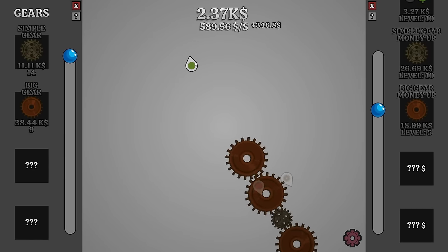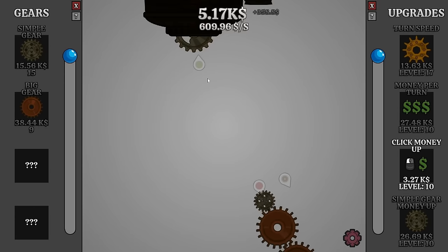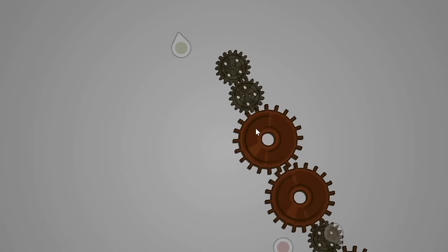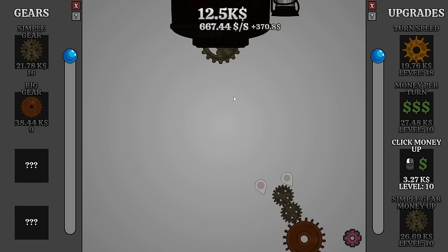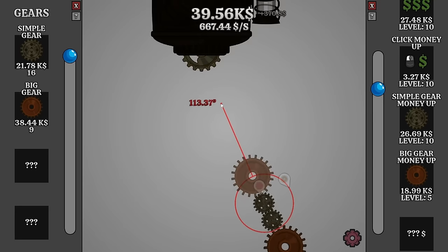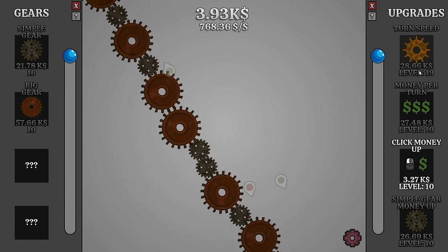Now we have level 10 and we are making $327 per turn. We can slap in another big gear - they're getting expensive but the machine is right there. Now we can actually see the target and increase the turn speed a little more, then get another simple gear in. The big gears are roughly that size and the small gears are about that size, so if I got 5 or 6 big gears in I can connect to it. Let's get that started with one big gear and increase the money from the big gears.